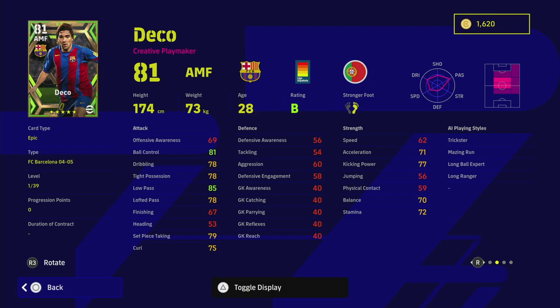Deco looks like the real deal — a creative playmaker who can play CMF or AMF, as well as a variety of secondary positions. This Deco is from the 04/05 Barcelona season. He looks incredible. The first thing to look at is his ball control and low pass — if you've got mid-80s for low pass, you're probably going to go up to mid-90s like 94 or 95 when you actually train him up.